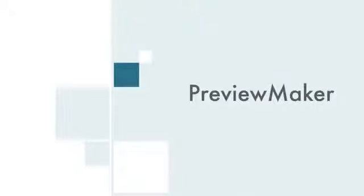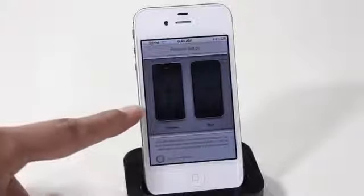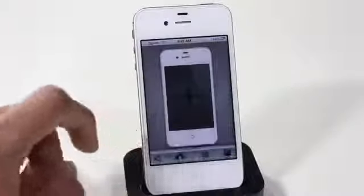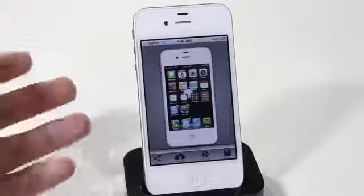The twelfth Cydia tweak is called Preview Maker. If you've seen websites that show an iPhone or iPod image with a screenshot inside, this tweak lets you do that right on your device and share it to social networks. You can choose a black or white device skin and upload a screenshot that fits the ratio of the actual iPhone or iPod.